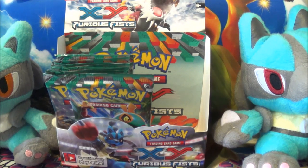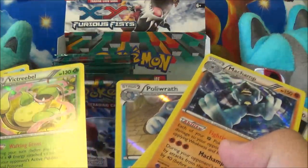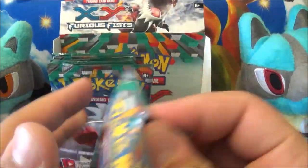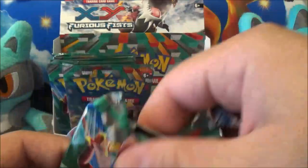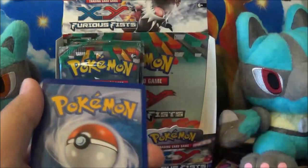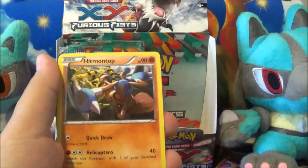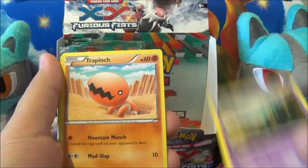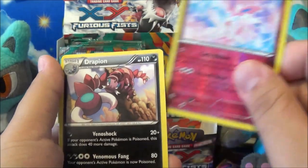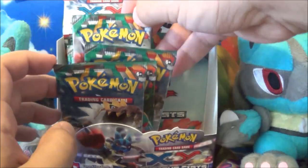Someone in the chat says a certain card is insanely broken and going to define the format — I'll take their word for it. Starting off with Scrafty, Hitmontop, and Focus Sash. Golett, Miner. We got a Reverse Sylveon, which is a Rare, and a Drapion, which is not great. I'm getting a little worried now. Going all the way to the fourth pack — I don't know, I just want to mix it up.